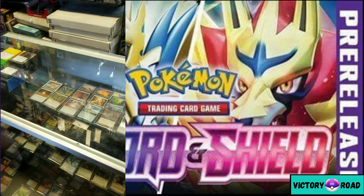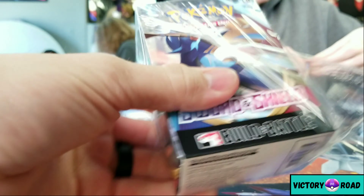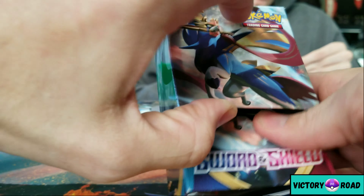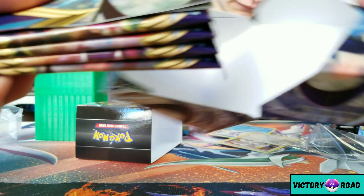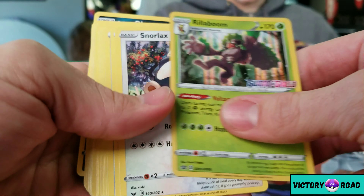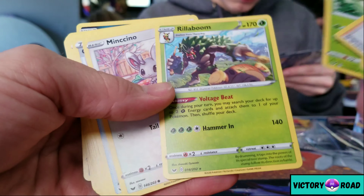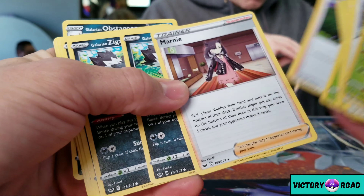Alright, here is my pre-release box. I like these boxes. Let's see what I get — I got the Rillaboom promo! That's pretty cool. Looking at the predetermined deck contents: Rillaboom, Snorlax, Evolution Incense, Lucky Egg, Hop, Wrestler's Research. I got another Rillaboom, Grooky, Thwackey, another Rillaboom, a Quick Ball — sick! And wait, two Professor's Research? Yeah, two Professor's Research and a Quick Ball. Alright, time to open up some packs!